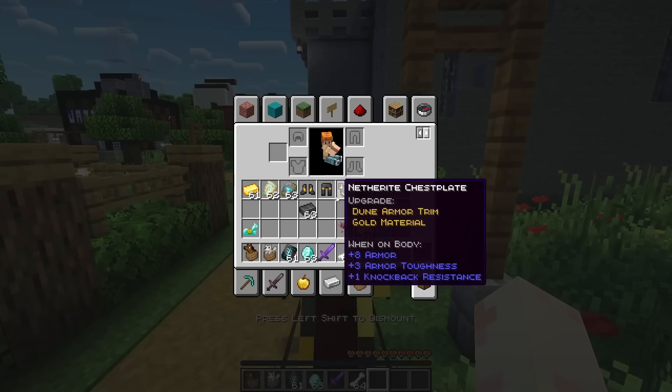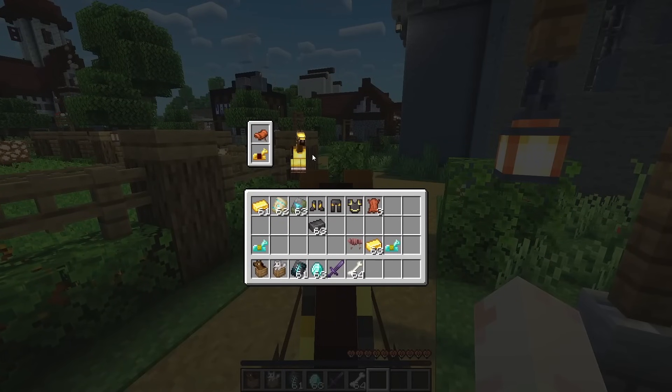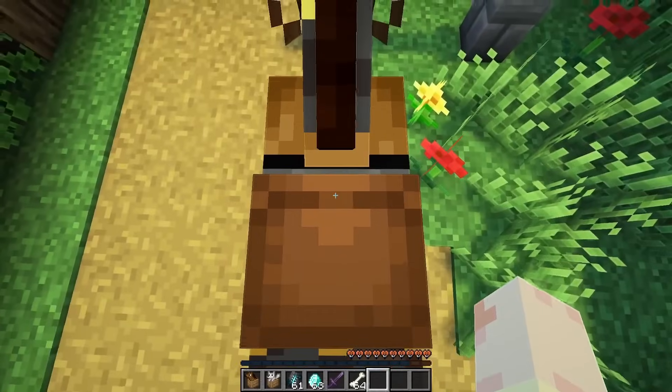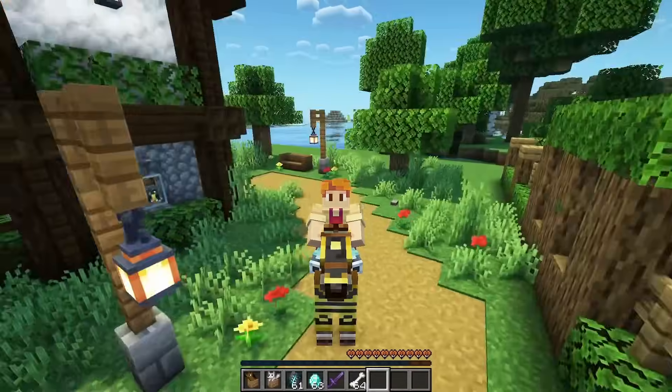One thing I didn't mention is that with this mod you also get a hotkey to access your own inventory while on horseback. Instead of just pressing the inventory button and getting your horse's inventory, you can hold Alt and press your inventory button to access your own inventory while on top of the horse, which is super cool.